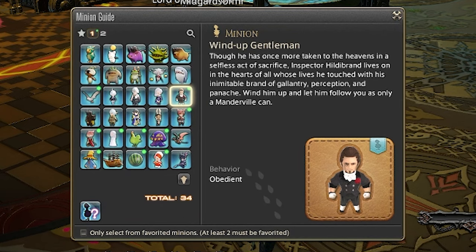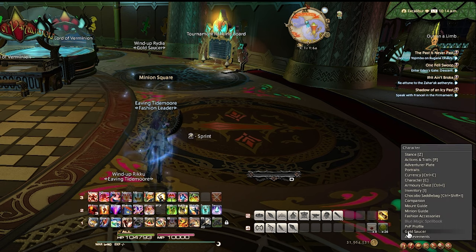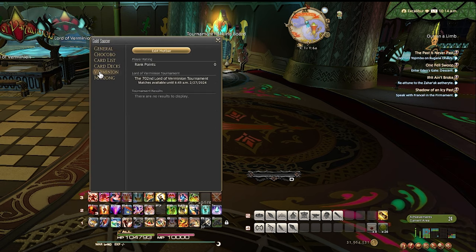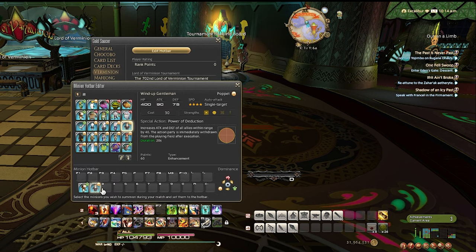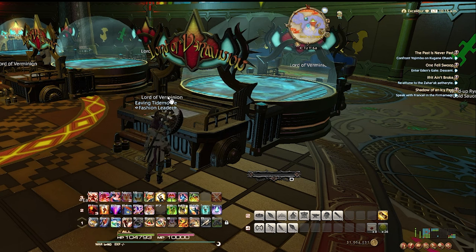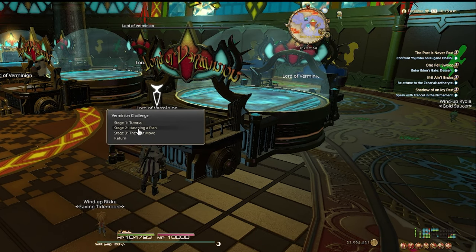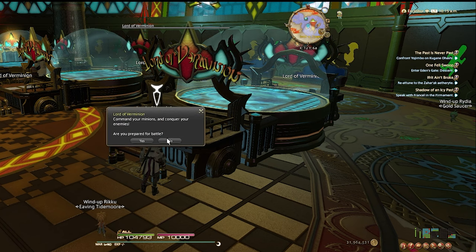Don't forget to set them on your Verminion hotbar. To do this, click Character, Gold Saucer, and Verminion. On the top is a yellow button that says Edit Hotbar — place these two minions on the bar and now you're ready to make an easy 27,000 MGP. Click on Lord Verminion. If this is your first time, click on the Verminion challenge and complete the tutorial. Otherwise, under Challenge, choose Step 2, Hatching a Plan. We'll be doing this five times to complete the challenge log.